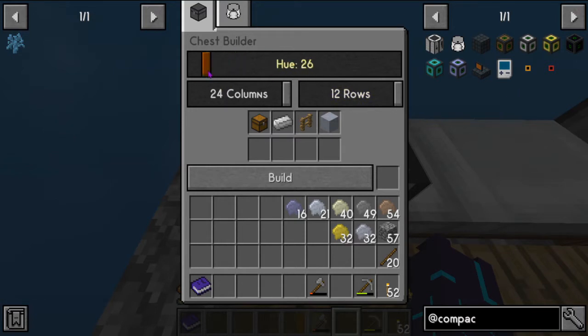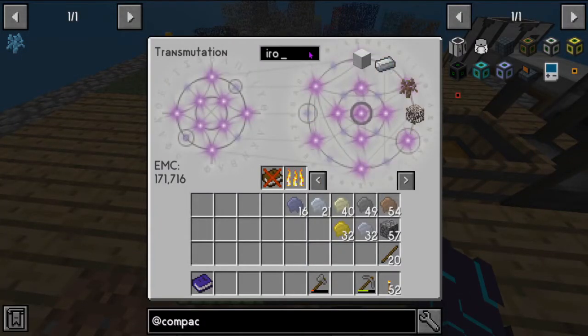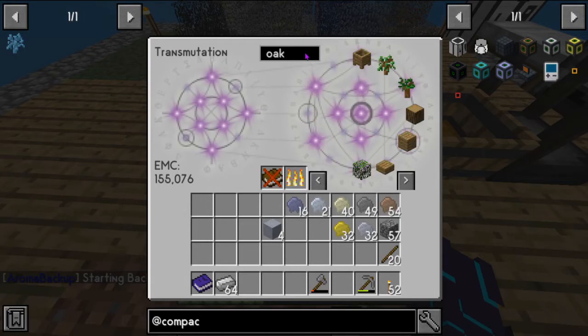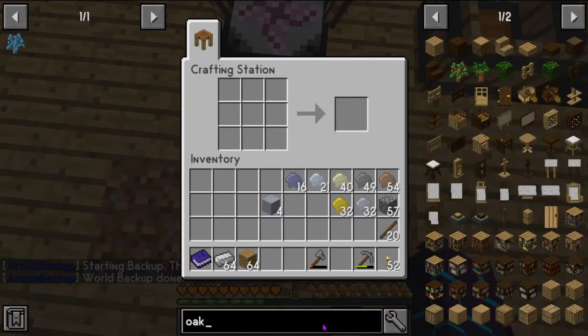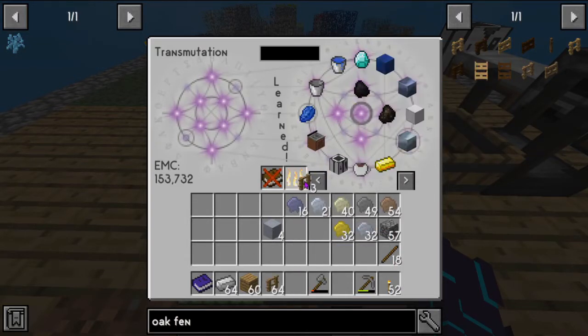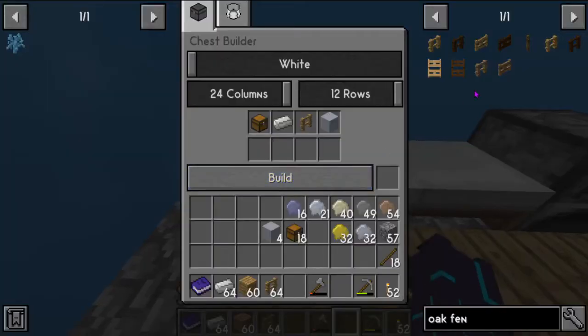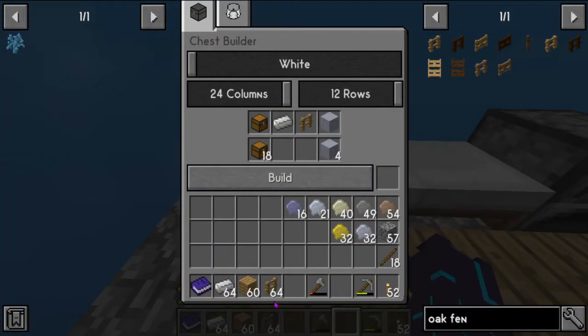For a full chest: 18 chests, 64 iron, 64 oak fences, and four clay. I need 64 iron — times four. I need oak fences times 64, and 18 chests. I mean this is a pretty expensive thing, but if I can get this to work, oh dude the amount of diamonds we're gonna have is going to be freaking nuts.